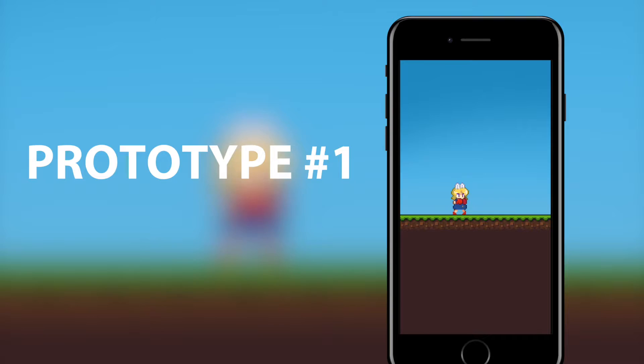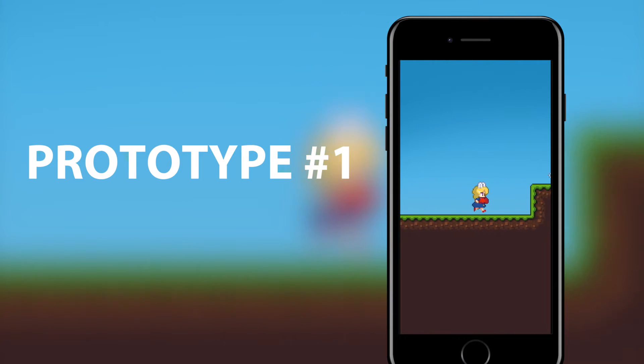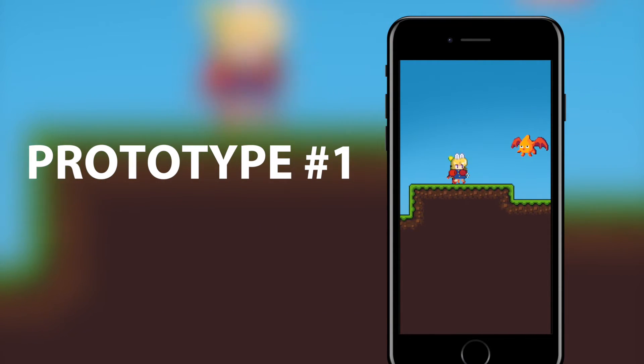We started prototyping in February 2017 and one thing we didn't want was a virtual control pad on the screen. Prototype number one: we first wanted to see how a beat-em-up would look like in portrait mode and how the controls would feel with just swiping and tapping. It was okay, but the swiping for the run felt a little bit weird.